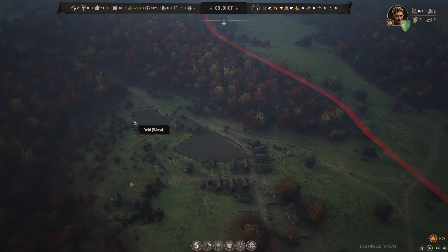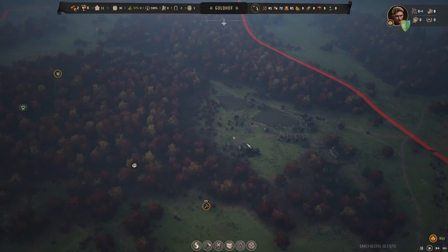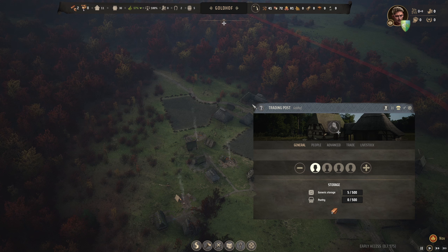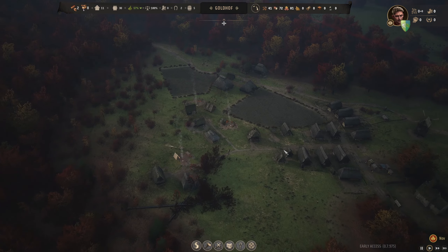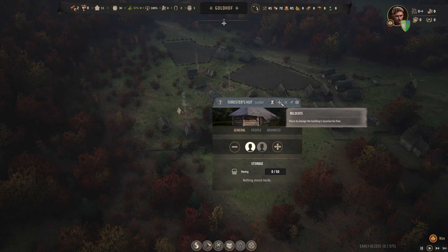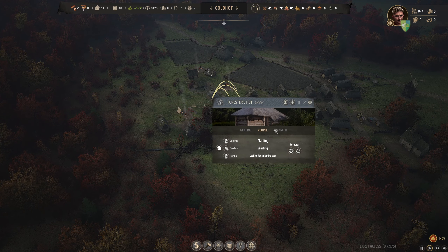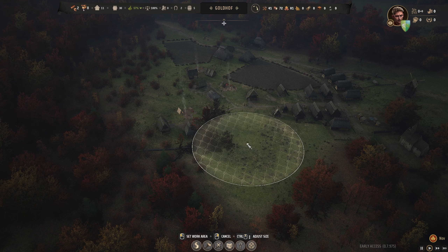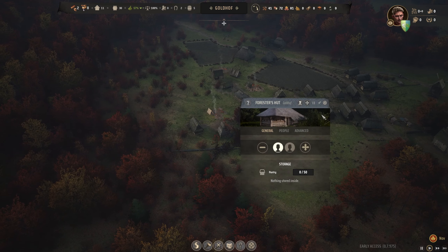I have currently two unemployed families. Will I keep the family at the trading post? Maybe yes. First a hut. I think I'd like to just let them grow trees here.